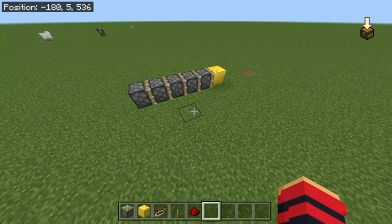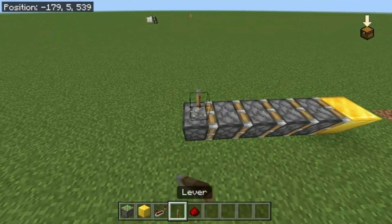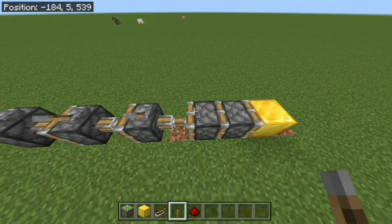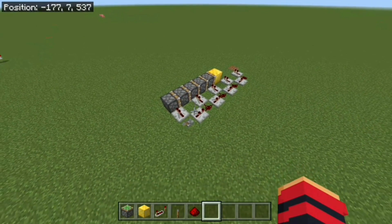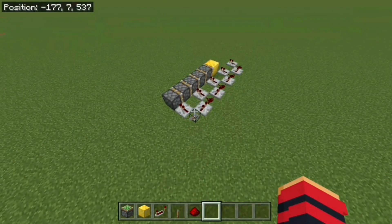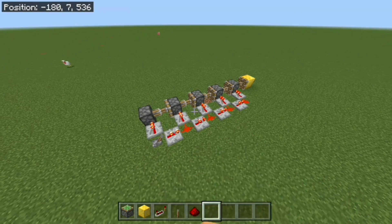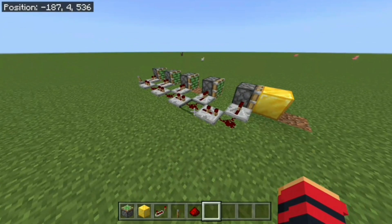My idea for the extension system is really simple: I'm just going to extend the back piston, then the next piston, and it's just going to go like this — from back to front and it should work fine. I'll just use some repeaters to extend the back piston first, and that's it. Since half the mechanism is just expanding, I guess we're already halfway done.